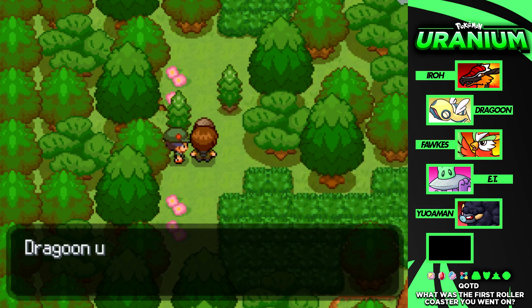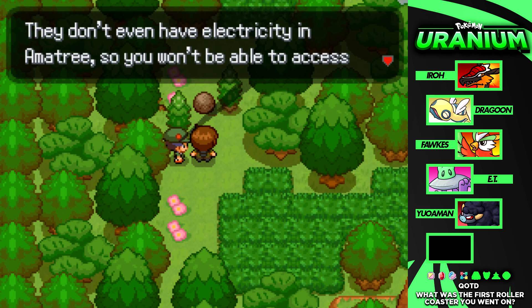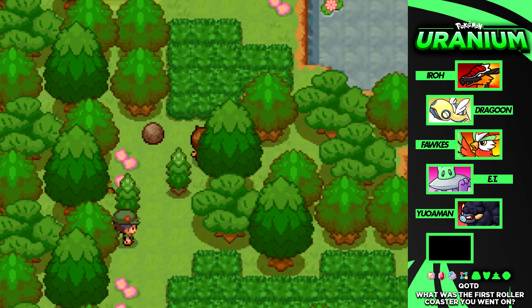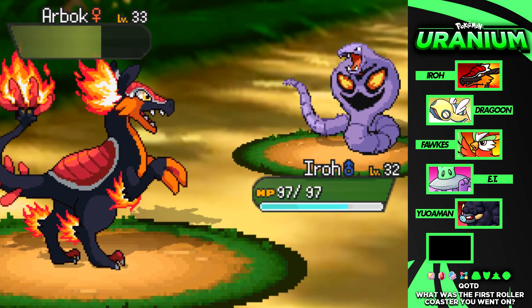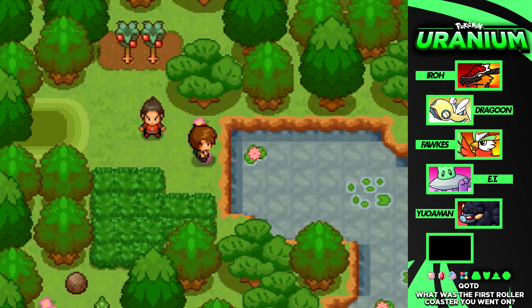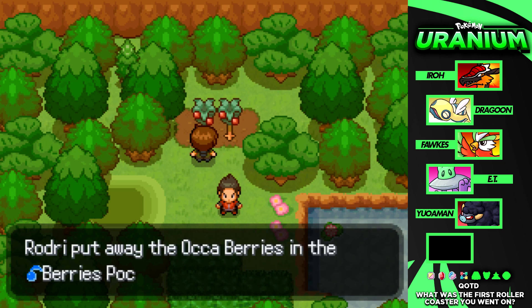A trainer warns that the Bakel Rainforest is a challenge — there's no electricity in Amity so no PC access; make sure you're prepared. We're ready though. We dive into Route 11 and start battling Pokemon Rangers. We get TM42 Facade from one fight. There are also unusual berry trees — Aukaberries — and we've made it to Route 10.